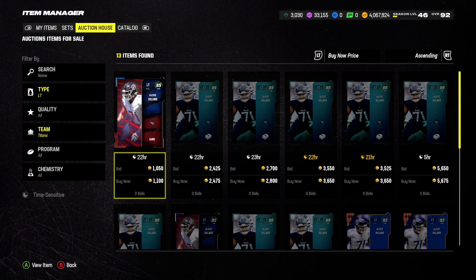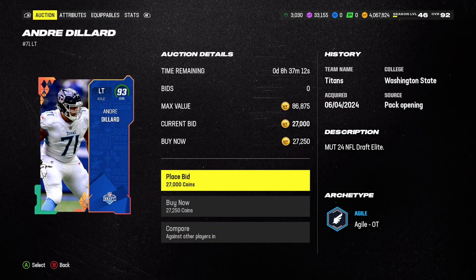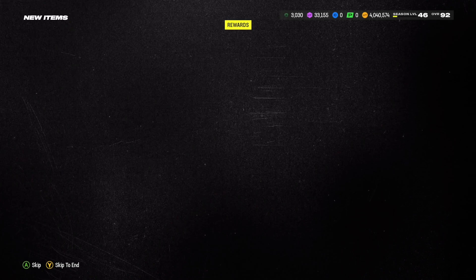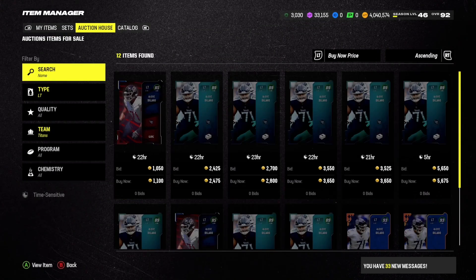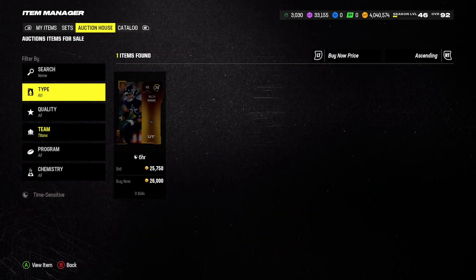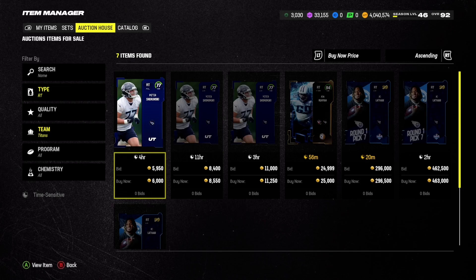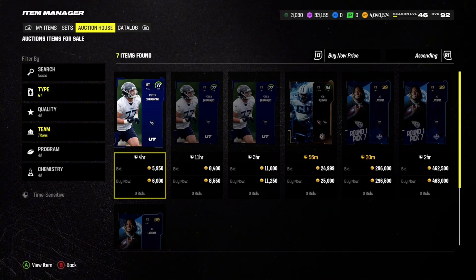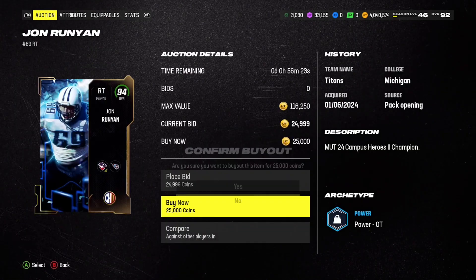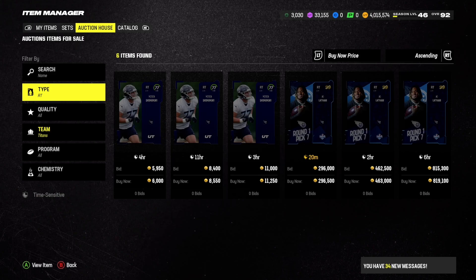Let's look at left tackle. We have an 89 but there's a 93, so let's just upgrade to the 93 left tackle — not much more expensive and it helps the O-line. We still need a right guard and a right tackle. Looking at right tackle, there's a John Runyon at 94 overall who looks pretty solid. I'm going to pick him up — welcome to the squad, you should make a great right tackle for us.